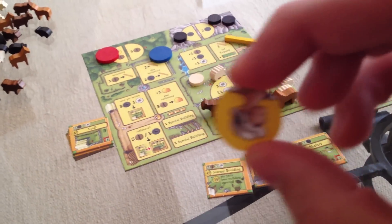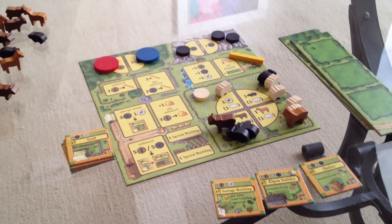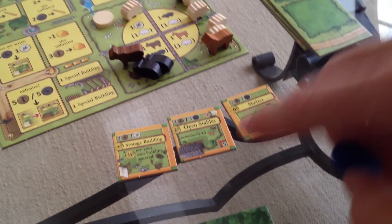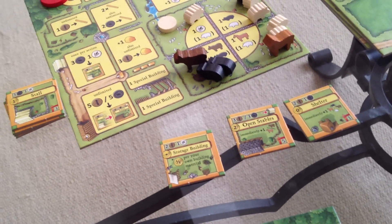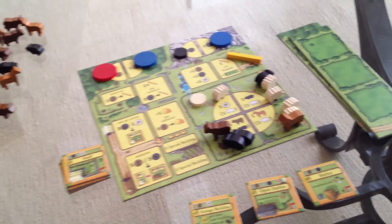I now have the first player marker. It's Jen's turn now — the wood's all gone. She's got her wood. She's thinking about building one of the other special buildings — there are only four of them, and once they're built they're gone. So it's a race to get these buildings. I've already gotten the best building of the game. She doesn't want to lose her chance on one of those buildings. She is going to build. She wants to build either the stables, the shelter, or the storage building. She's going to go and grab some stone first.